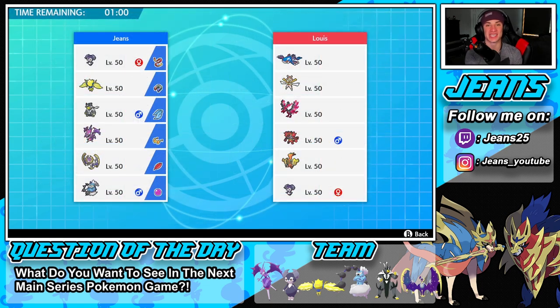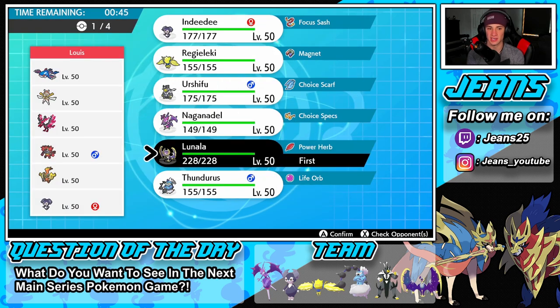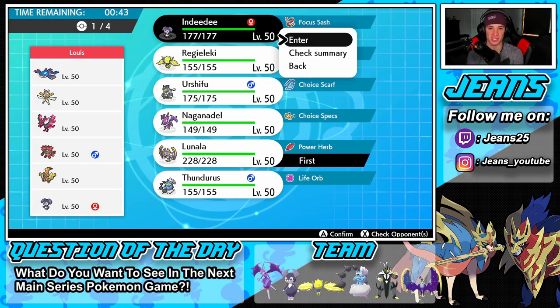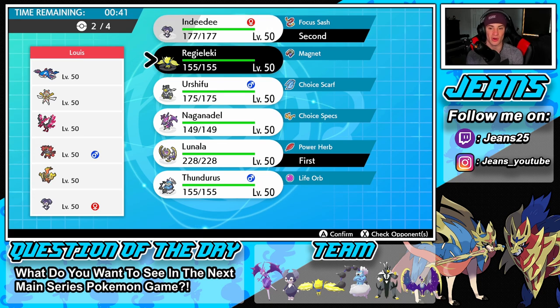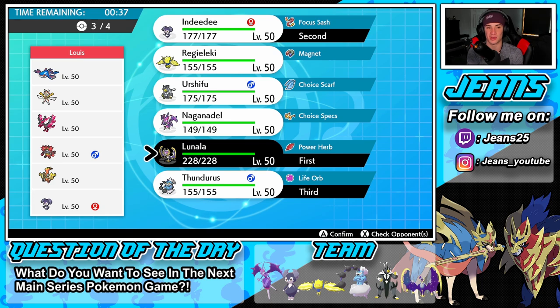Getting started in Battle 1 against a Kyogre team alongside Kartana, Galarian Moltres, Incineroar, Tapu Koko, and Indeedy. I kind of want to lead Thundurus, but if he doesn't lead Incineroar we can't really do much. I'm going to go Lunala and Indeedy to get rolling — speed isn't that much of a factor, no one has Tailwind. I'll keep Thundurus in the back in case he brings Incineroar.